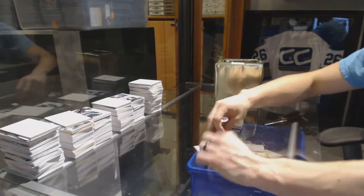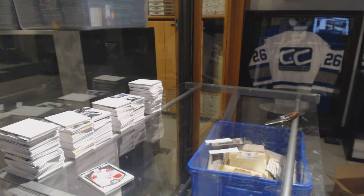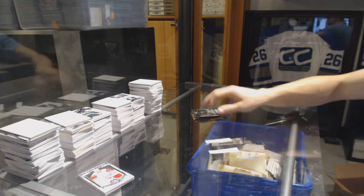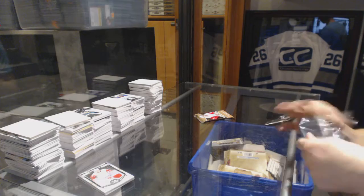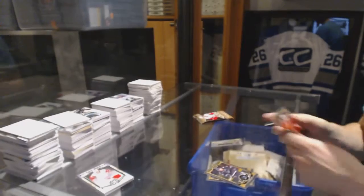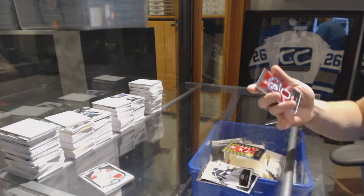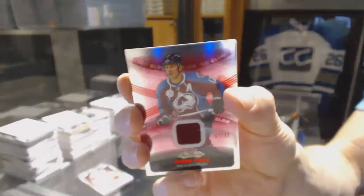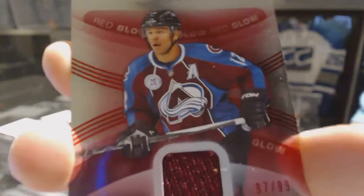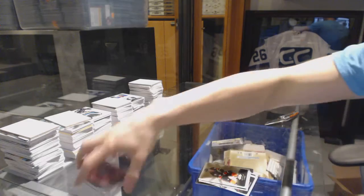We've got two bonus packs — 15/16 Showcase and 15/16 Platinum. I'll fire Platinum off first: we've got a Retro Rookie of Dylan Larkin. And the Showcase has a Red Glow Jersey number out of 99 Jerome Iginla. So there we go buddy!